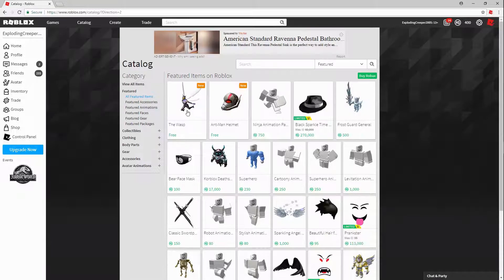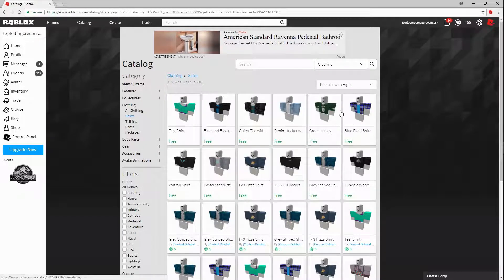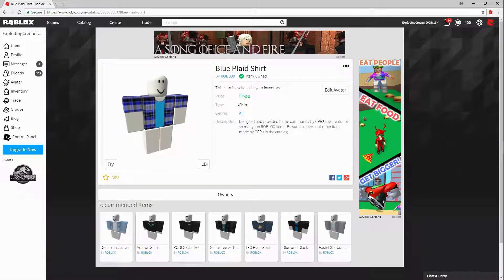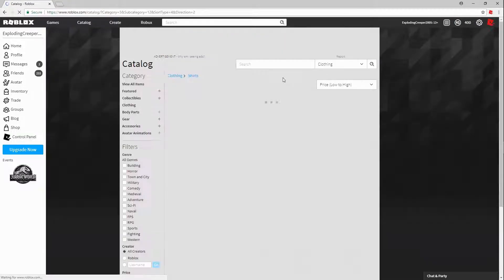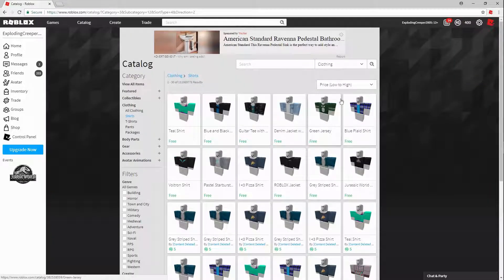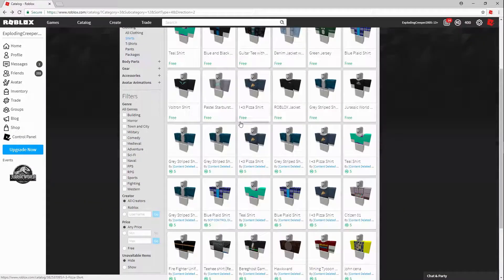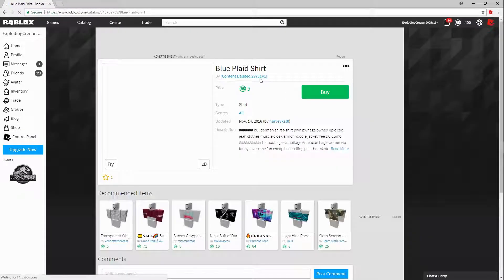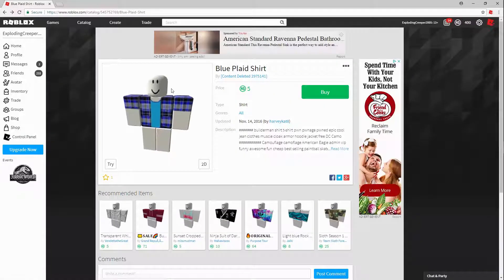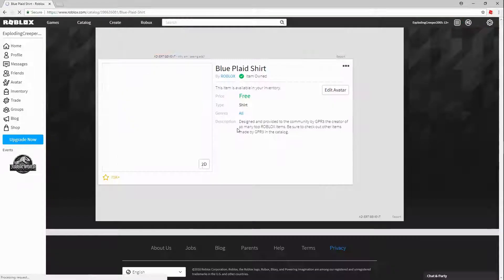First of all, for shirts — let's go to clothing. I did use this shirt for a while and it actually doesn't look too bad at all. It is free. It actually looks like it might cost maybe 70 Robux. Some people might try to sell it — see, content deleted — but don't buy that version, it's free. I'll leave a link for this one in the description.